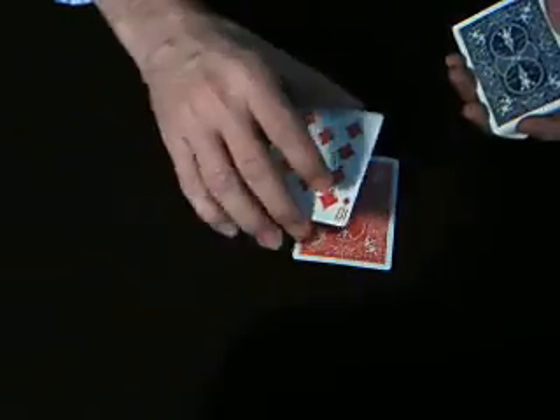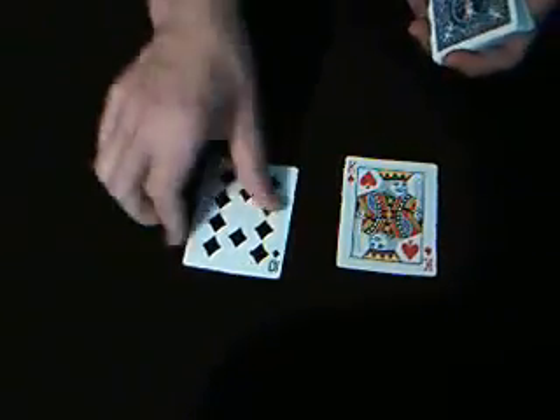And now that 10 of diamonds has a red back. That's right, a red back on the 10 of diamonds, but the face is normal. It's not crazy — it's a red 10 of diamonds. Until we do this and turn it into a black 10 of diamonds. Red King of Spades, black 10 of diamonds.